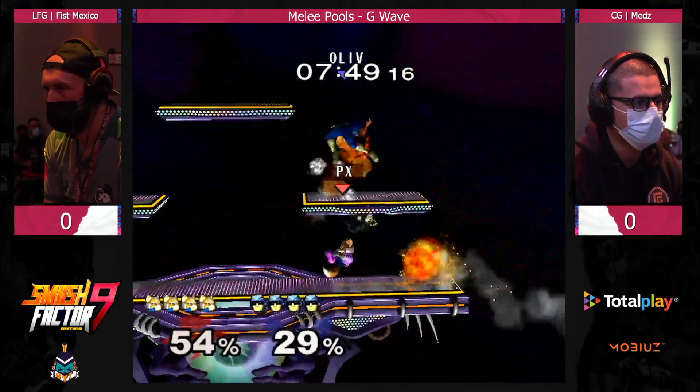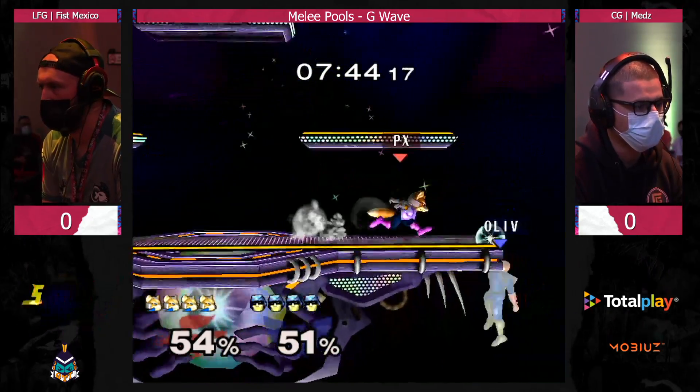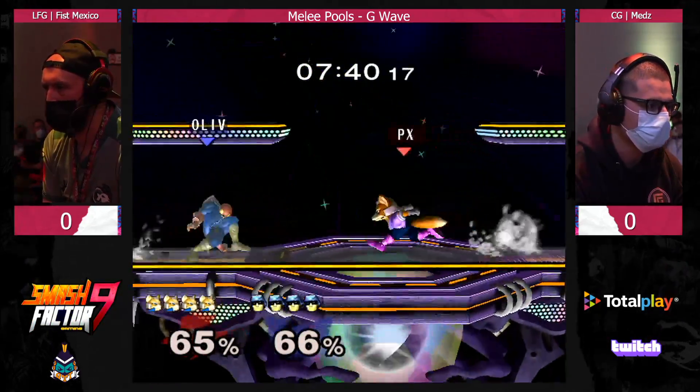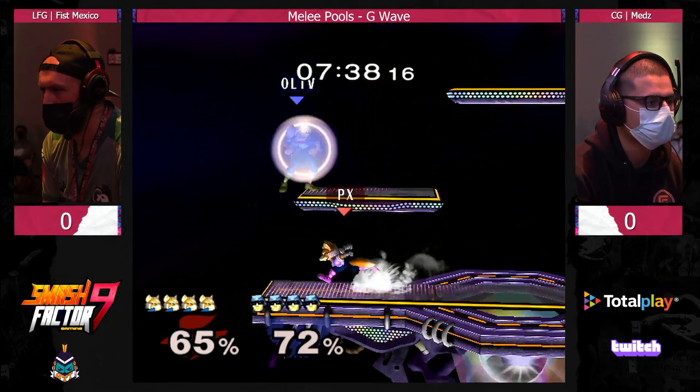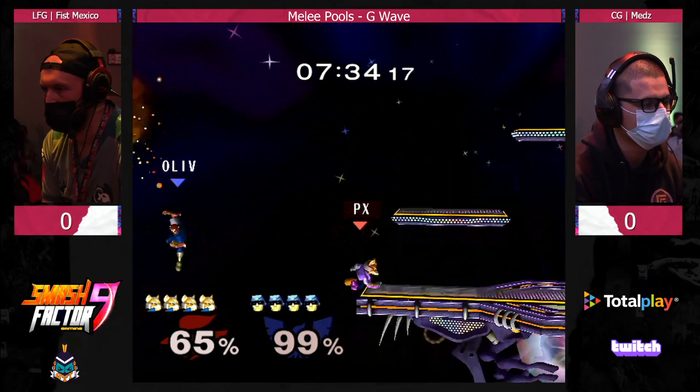He gets the edge guard — is he able to complete it? He gets Fist by the Segregant combo. So far, perfectly evenly, about 3% separating the two of them. Tries for the jab but Medz is able to get through it. Puts him up onto the platform, and now the Bears are going to put him into a really bad spot offstage.